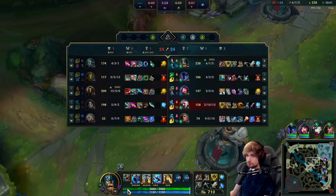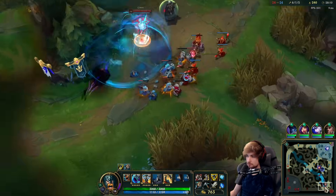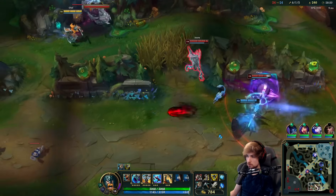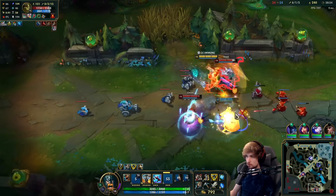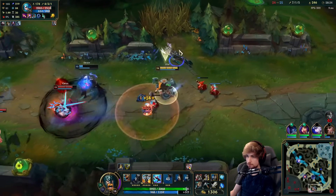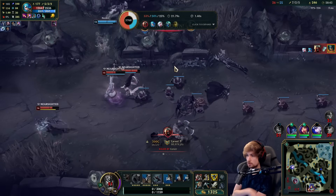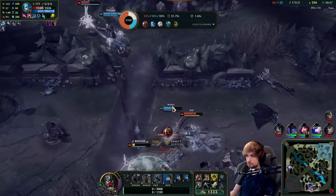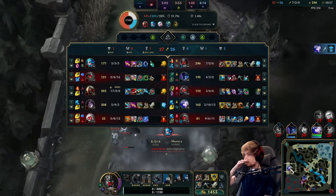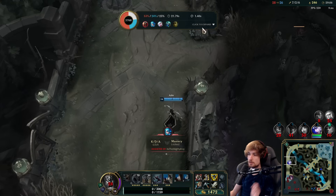Gwen is in bot lane — she might be overextending. I'm not really scared of anyone. The only thing I want to mention is our ADC is playing like a top laner and split pushing all game, which doesn't help very much. It would be nice to have her actually playing as an ADC in team fights — being in the fight is way better than splitting as an ADC because Zed can just press R on her and she dies.